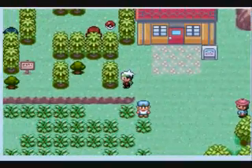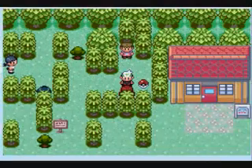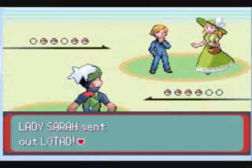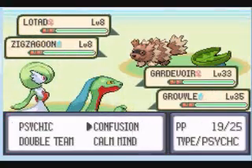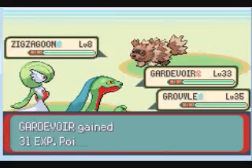Well, as long as I'm here, this works out because now I've got Gardevoir holding the Amulet Coin. I really didn't think I'd see these rich people again, but I've got an Amulet Coin and I'm gonna put it to use. Your little Lotad and your Zigzagoon aren't gonna last very long — Leaf Blade! And hey, Grovyle's moving first again — very nice.